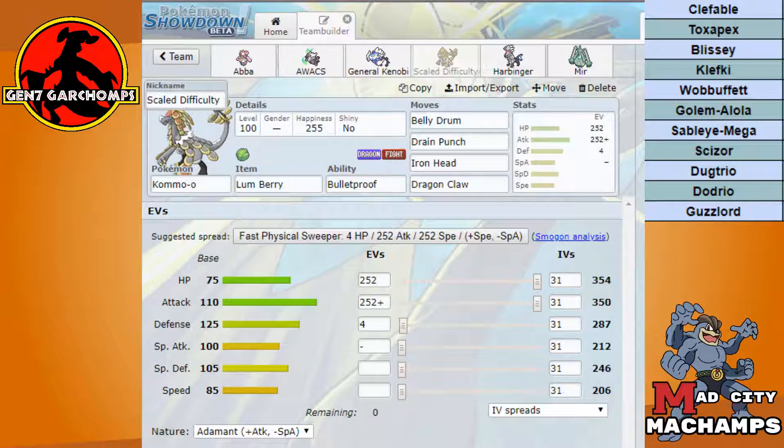For our other new mon, Kommo-o, we're going to be running a Belly Drum set. We can set it up against several different mons — Blissey being the most obvious one with Lum Berry — also potentially against Klefki and Mega Sableye once it's already Mega'd. If we set up Belly Drum, unless he has a Choice Band Scizor for Bullet Punch it's a roll — we will kill everything on his team with a combination of Drain Punch, Iron Head, and Dragon Claw. That is assuming, however, that he's not running Unaware Clefable, which I do expect — so Clefable will have to be removed first.